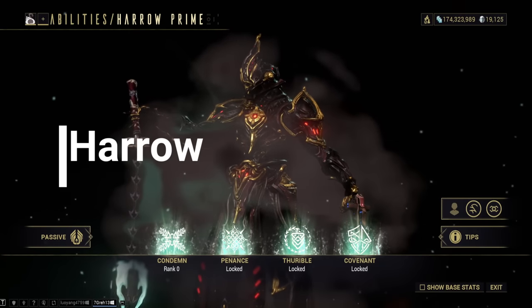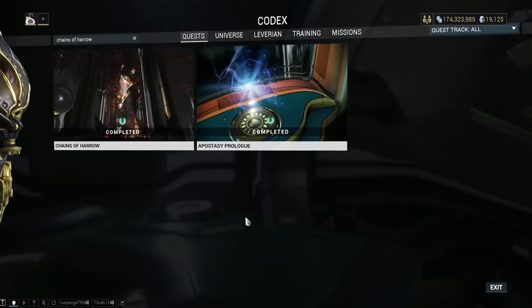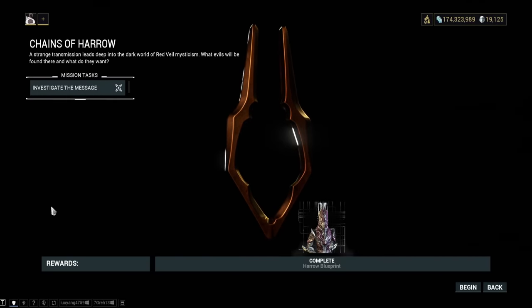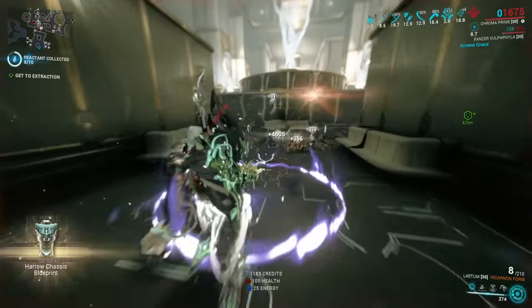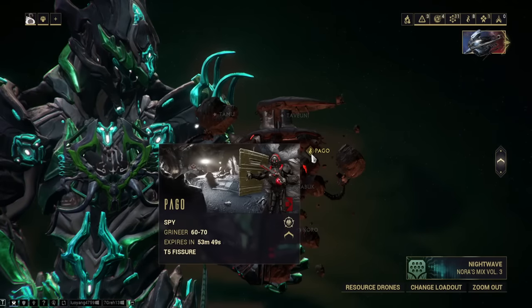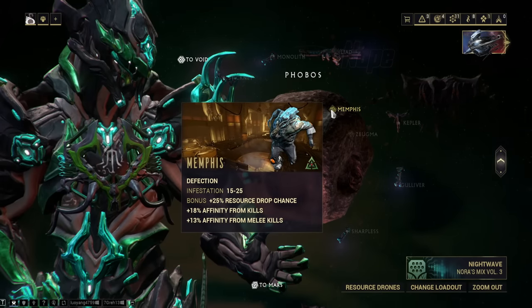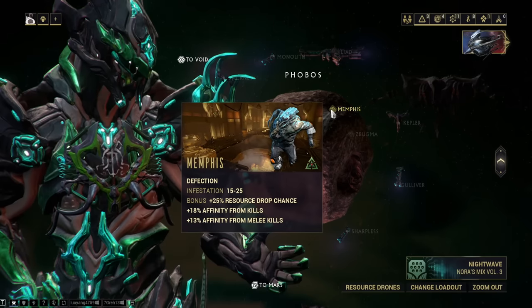Harrow — oh boy, here we go. The main blueprint is rewarded from the Chains of Harrow quest. The Chassis is rewarded from enemies corrupted by fissures. The Neuroptics will drop from Rotation A of Spy missions on the Kuva Fortress. And the System — the God Forsaken System — will drop from Rotation B and C on Defection. At least you'll have a 21% chance of getting it after four rewards in Defection. Good luck.